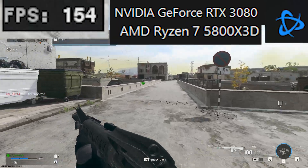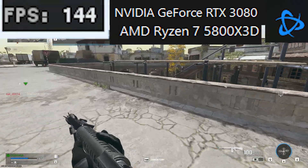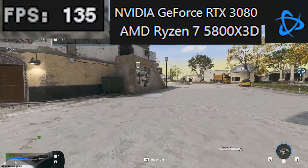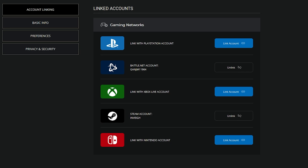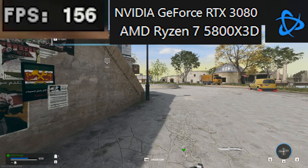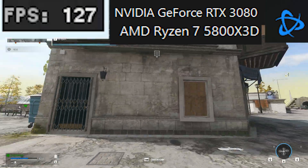You'll be able to keep all of your items, skins, and progression as long as you log in to the same Activision account that you use on Steam when Call of Duty asks you to log in for the first time on Battle.net. If your Battle.net account is linked to an old Activision account that you no longer use, like mine was, you can go to the Activision website and log into that account and then click Unlink. Once the account is unlinked, relaunch the Call of Duty launcher and it should prompt you to sign in.